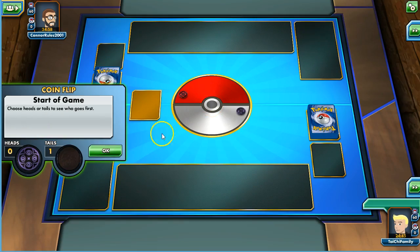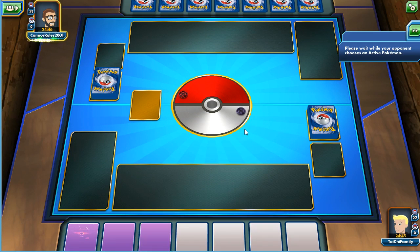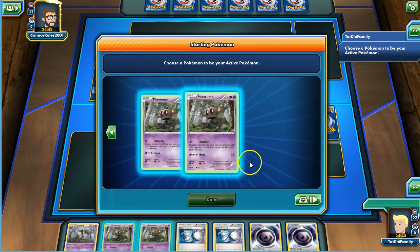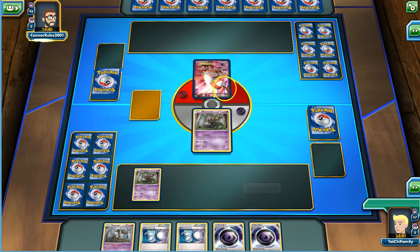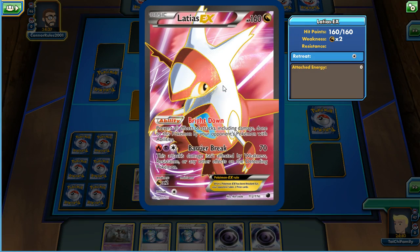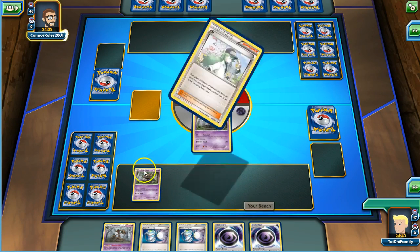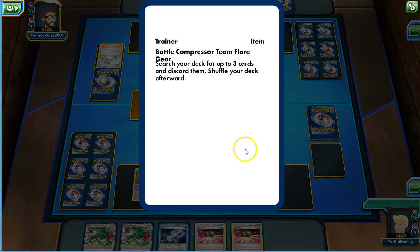Opponent goes first. We get two Phantumps and a Trevenant. We'll play the Phantump down and go ahead and play the other one down too. Latias Barrier Break does 70 damage — they're probably going to start charging up. They end the turn right off the bat, which is good. We're sitting nice; we'll be able to Hypnotoxic Laser on turn one.